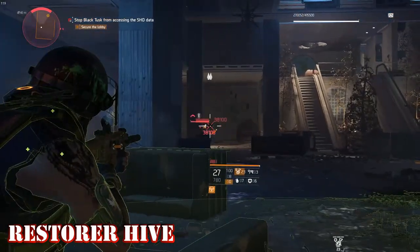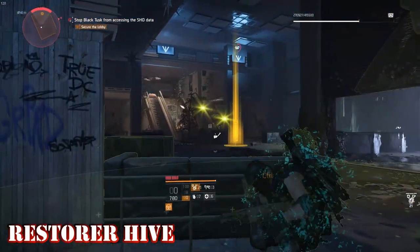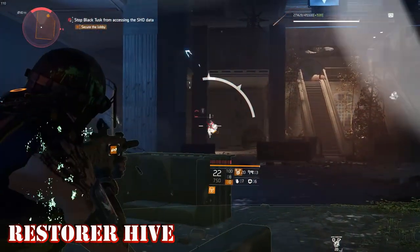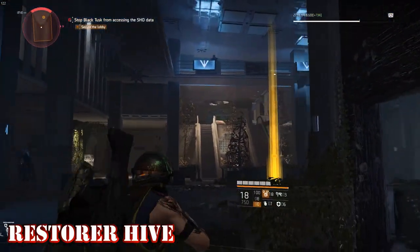In this video we'll be going over the Hive, which has four variations: Restorer, Stinger, Reviver, and Booster. We'll stick to the same formula where I briefly run through the stats of each type and then discuss how to use them and which ones are the better choice towards the end.